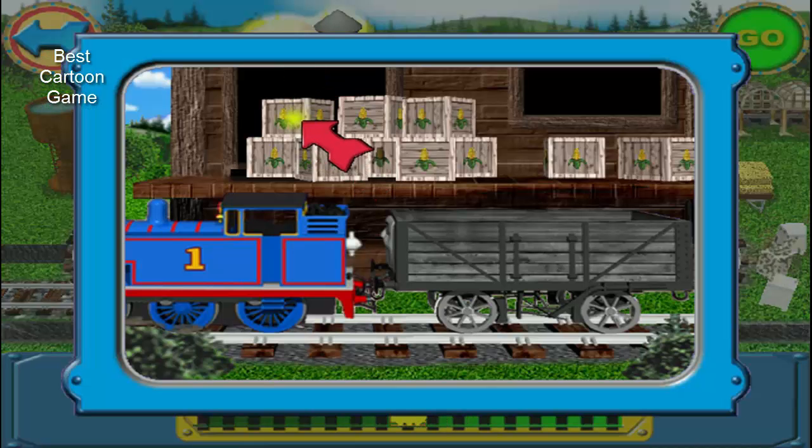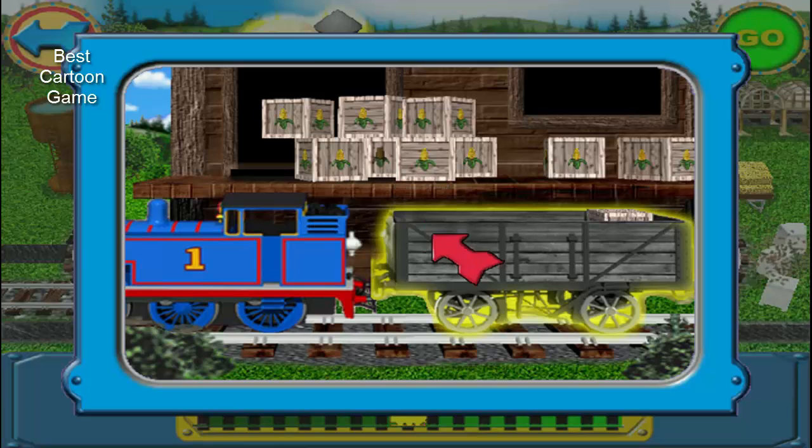Cargo is ready to be picked up. Click on the cargo on the loading platform to move it into the trucks.